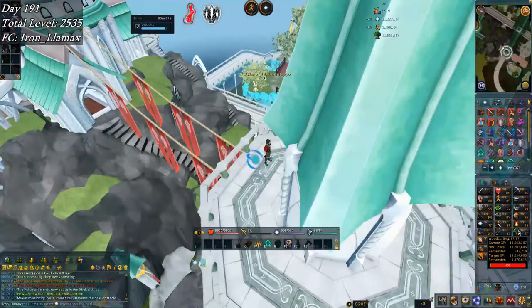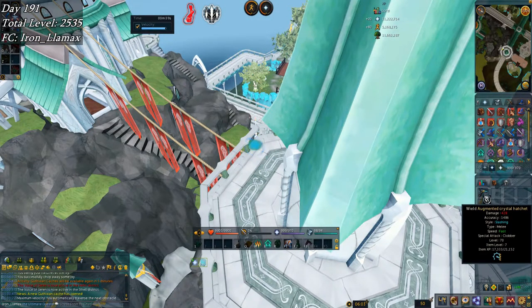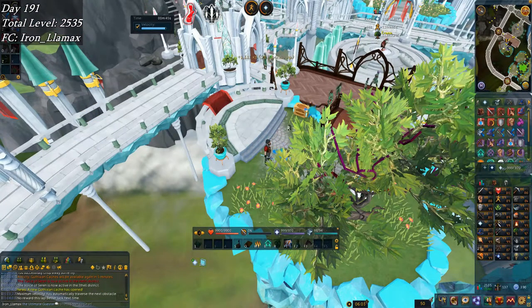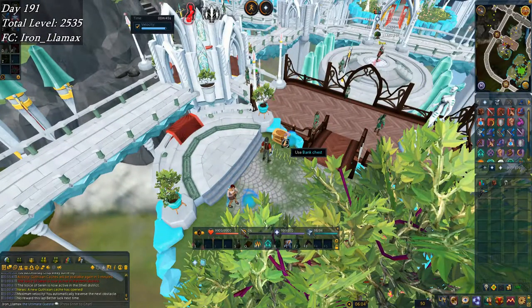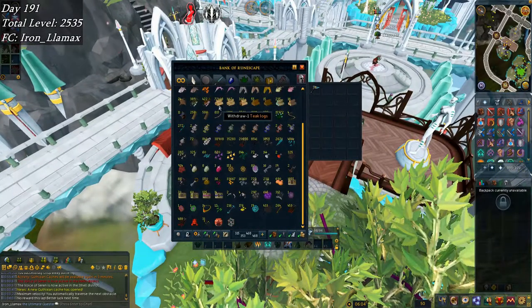I did quite a bit of ivy earlier — like the entire augmentation there. I'd gotten my hatchet to level 12, siphoned it, picked up 97 Invention, and then started working on ivy. And if you look in the bank, there we go — 72.4k teak.